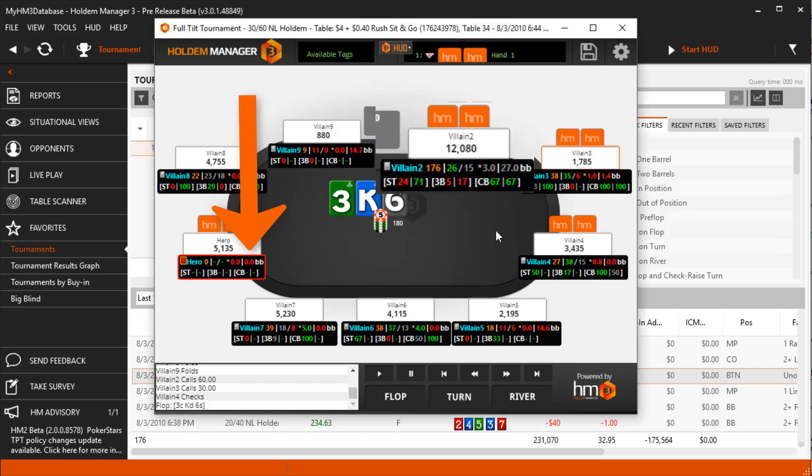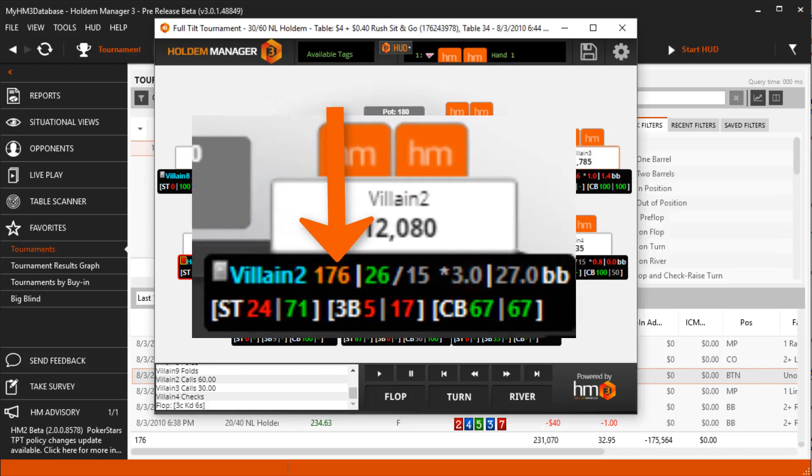The first row shows the player name, total hands, VPIP, preflop raise, aggression, and stack size in big blinds. The second row shows two different stat numbers after each abbreviation.